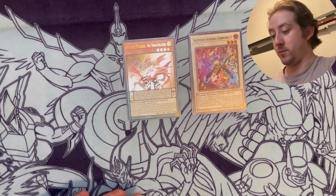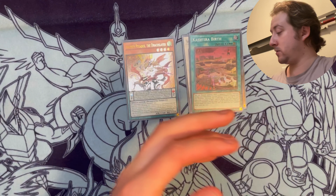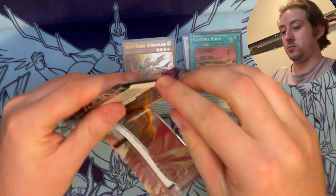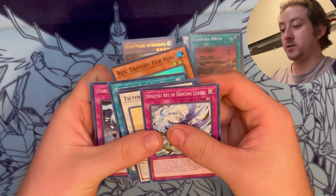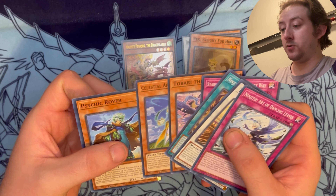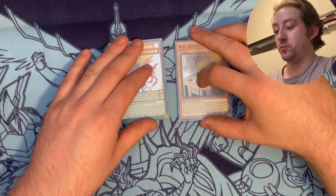I guess there were some Amazon cards in here as well. Tribegateway Showdown and Carisha Birth - we still haven't seen a secret rare yet on this side. Rex Fright for Hire, that's the other new card for For Hires. I guess they have a new link, and there's a little miscut there. They have those two new For Hire cards in this set which is pretty cool.